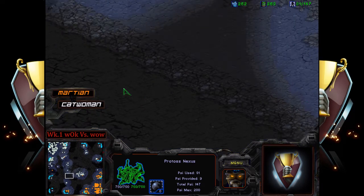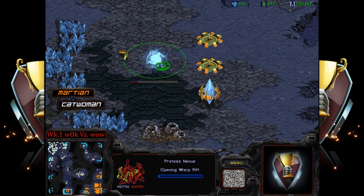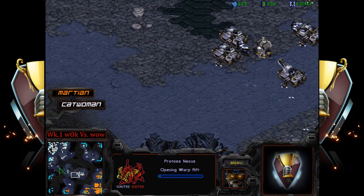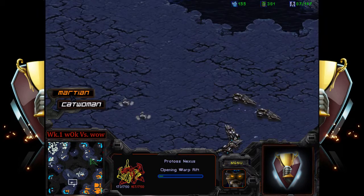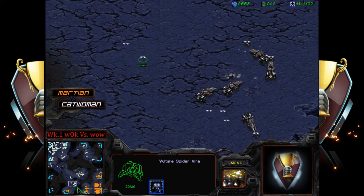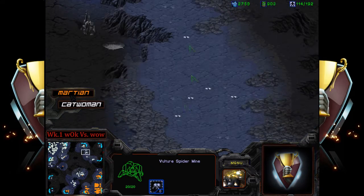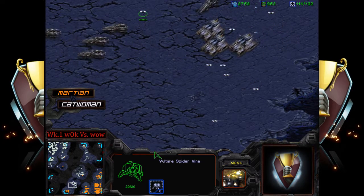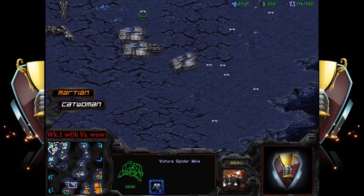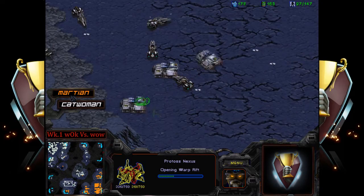Catwoman will be putting up spider mines from a lot of locations to make sure flanks don't happen. Catwoman is playing this absolutely splendidly — showing how Terran can three-base and completely decimate a Protoss. Doing everything right: got a vulture run-by which against a stronger Protoss might not have happened, but this shows how that snowballs exponentially into the late game.